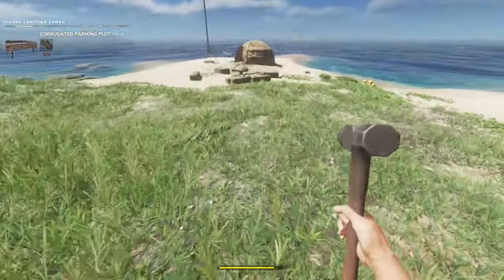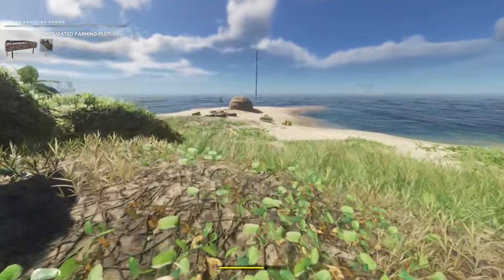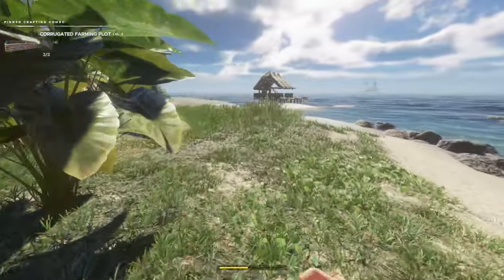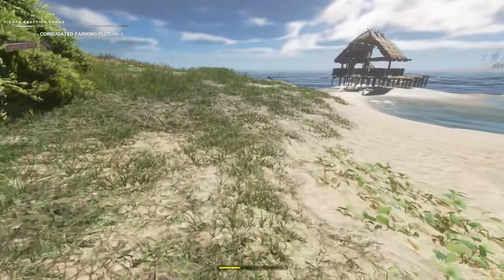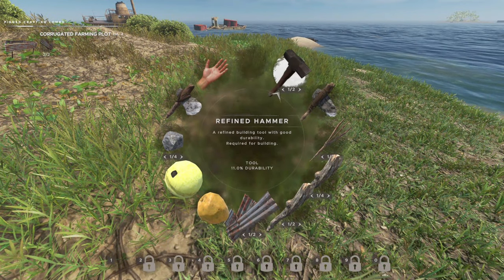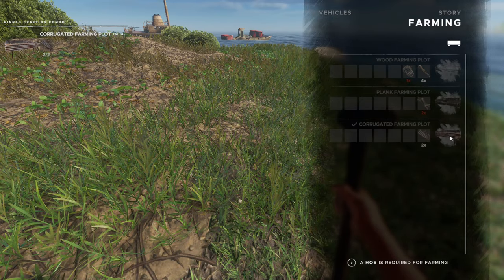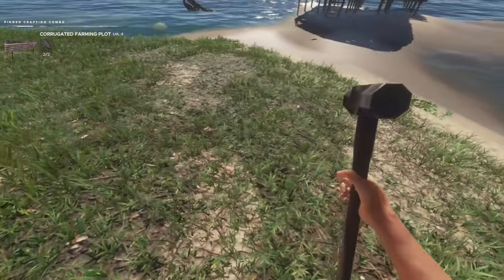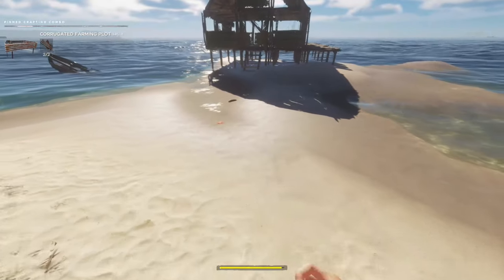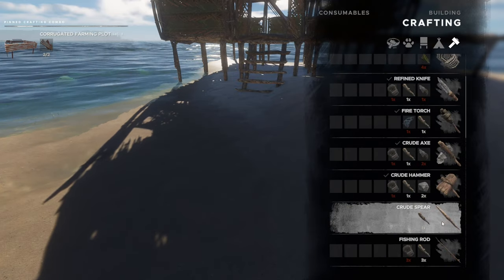We've got to go check the boxes and see if we have our metal. There's our other piece of corrugation. My primary goal today is going to be getting this farm at least set up — built partially — because I don't have the supplies just yet to start really fully getting the farm properly together. Let's go ahead and make this farming piece. Oh, I got to use a hoe. I forgot I had to make a hoe.